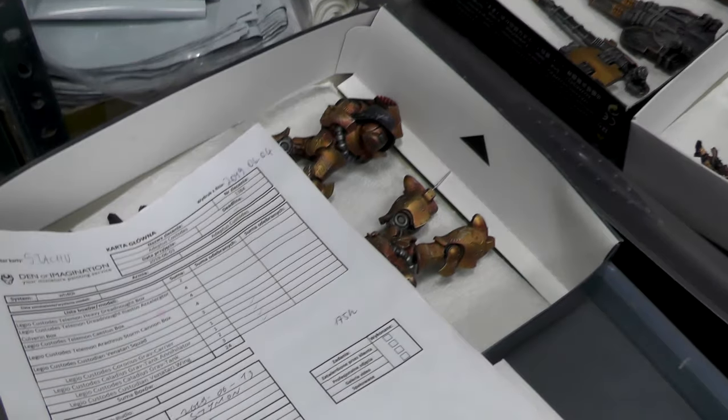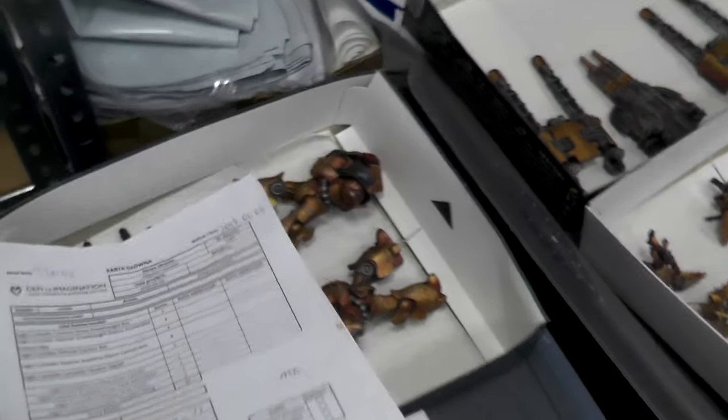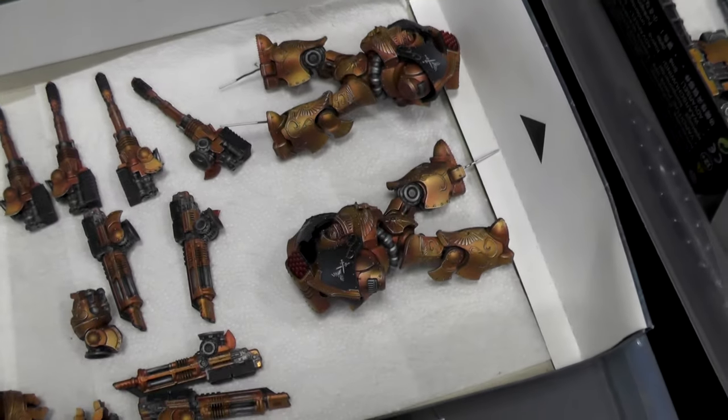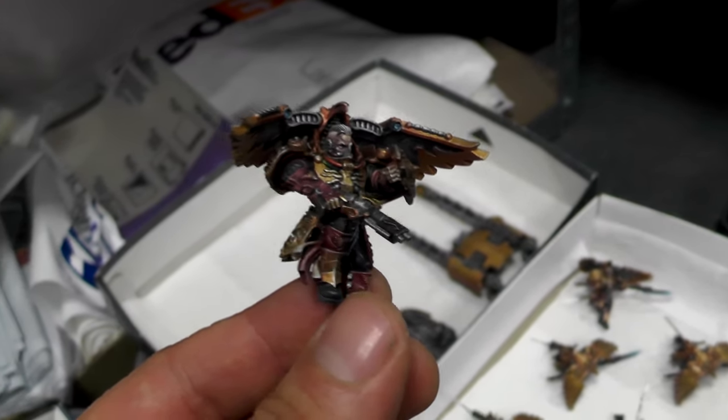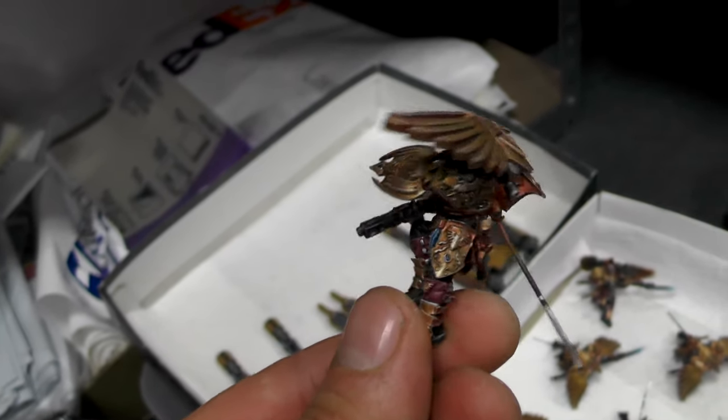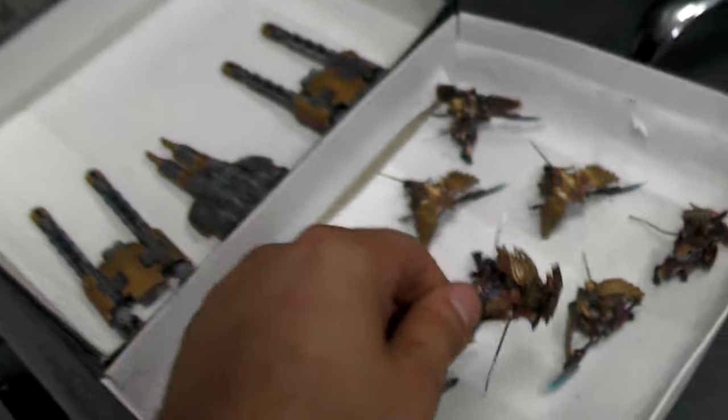Over here we have some Kusotus, finished up with some little freehand details. They really look like those guys from Fallout World. Really nicely done.